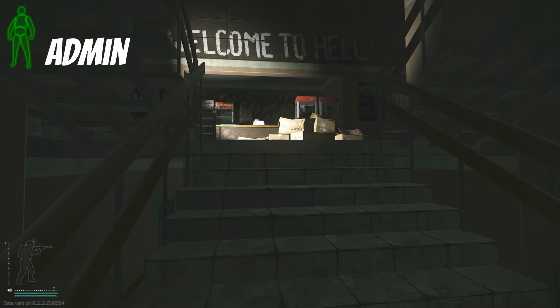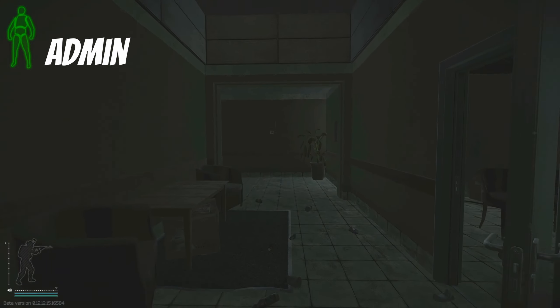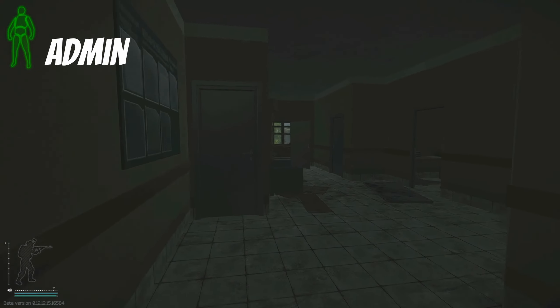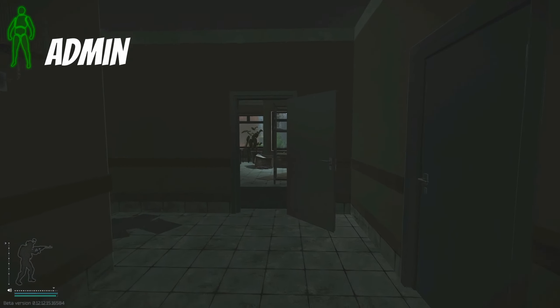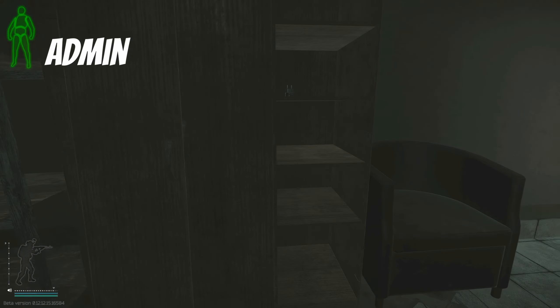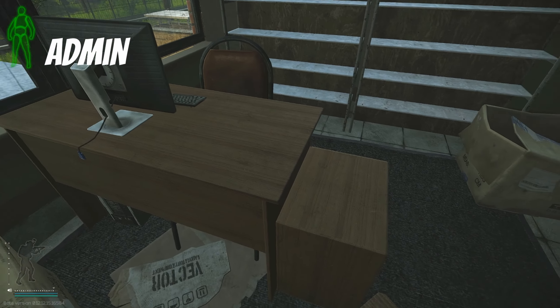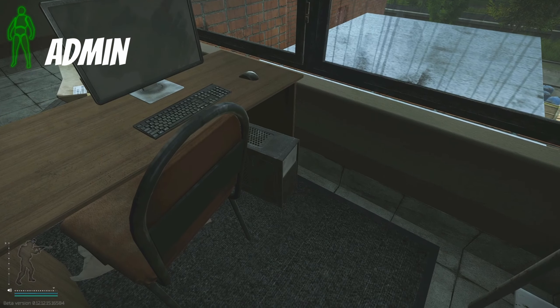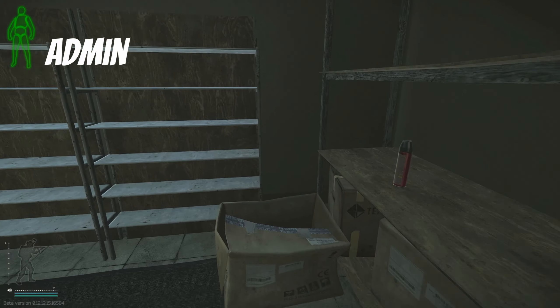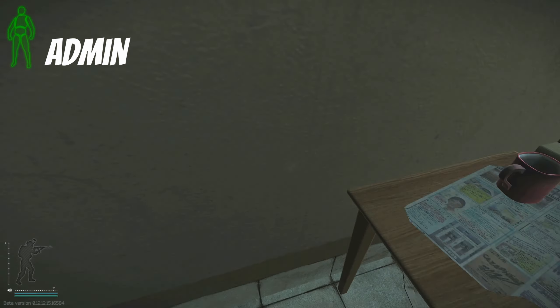Then heading upstairs, we start on the east side. Going through the door in front I search for GPUs and other tech spawns on the shelves on the left and on the desks on the right. There's also a PC under the desk and you can find industrial loot all around the rest of the room. In the corner on the table by the window is another red keycard spawn by the ashtray.